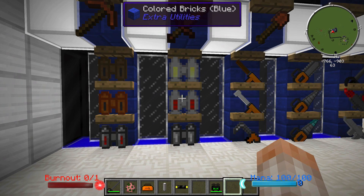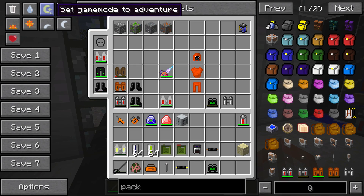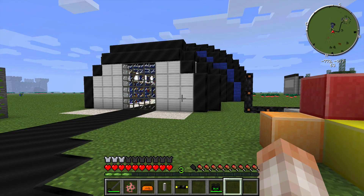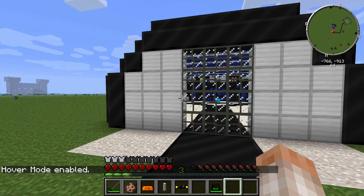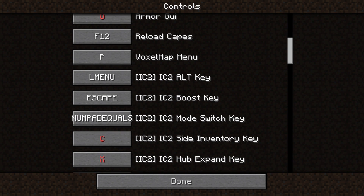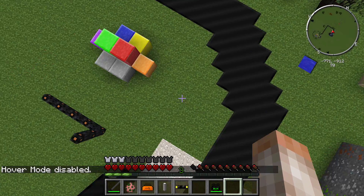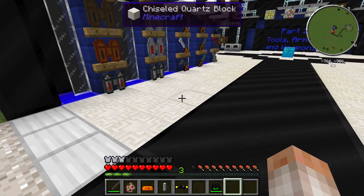Next, we have two different types of jet packs. The electric jet pack — which I'm wearing right now — works by holding the space bar to go up. It also has different modes: if you're in the air and select your mode key, you can enable hover mode to just float around and use a little bit less power. You change that by going into controls and finding the IC2 mode switch key. As for the rubber boots: if I fall straight down, the boots take damage but I don't lose very many hearts.